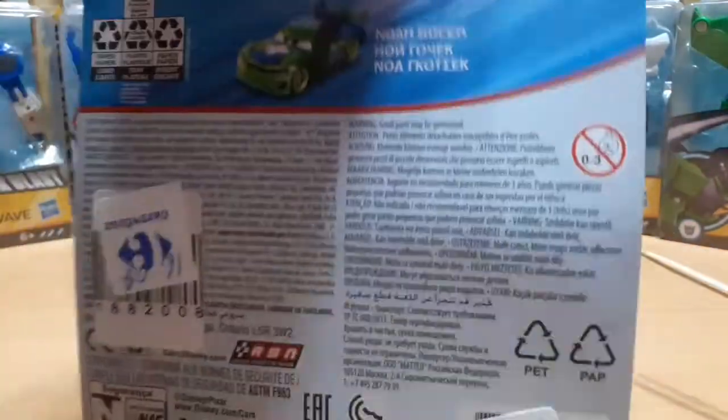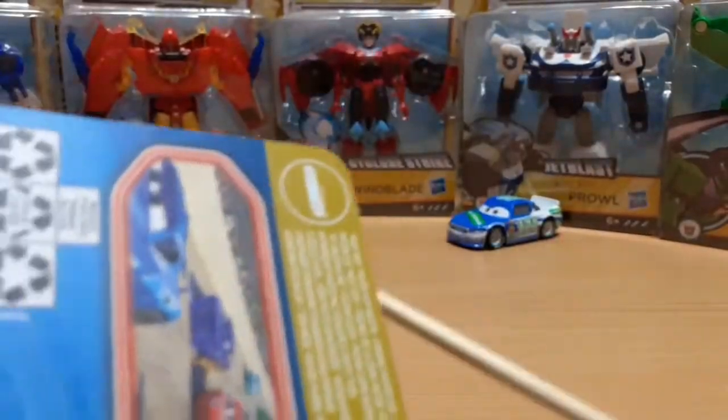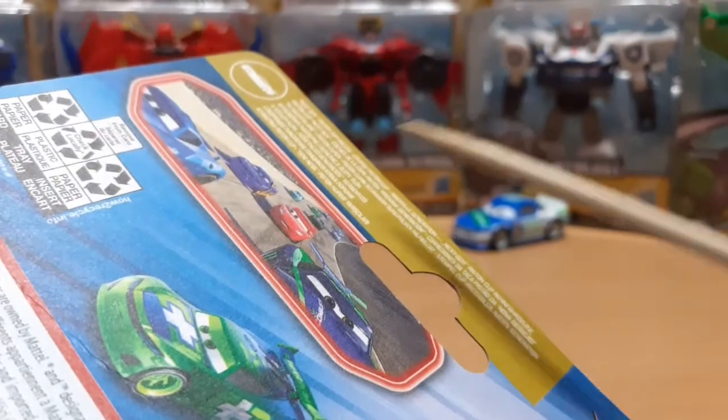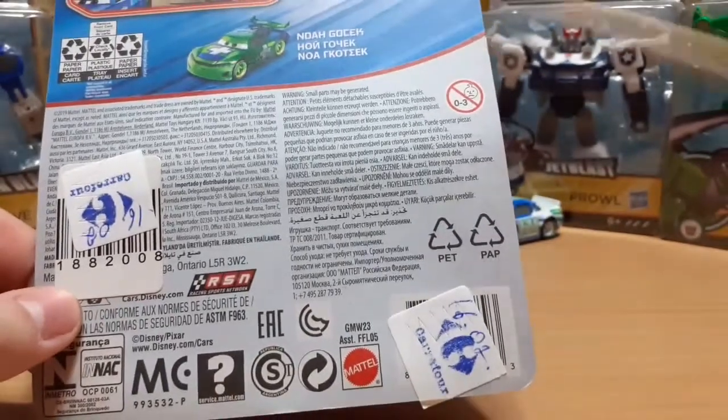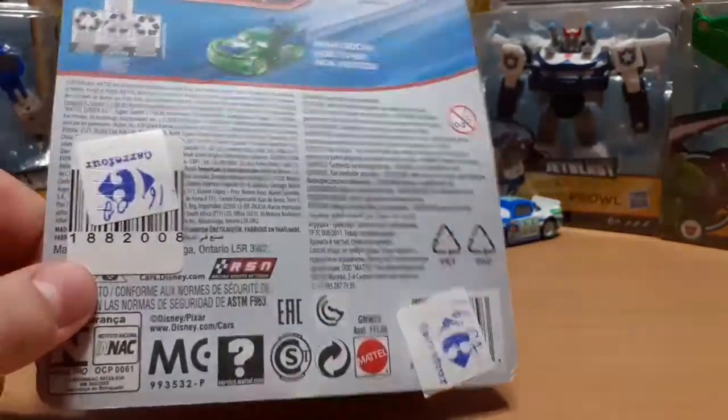There's a red stripe on the back, a prototype image of Noah, and his name is Noah Go Check in three languages. Next-Gen Piston Cup races, an image from the movie, RS and Racing Sports Network, and the Mattel logo. That's about it.